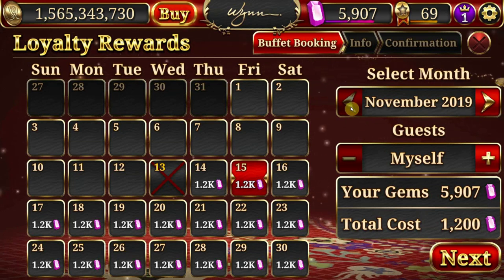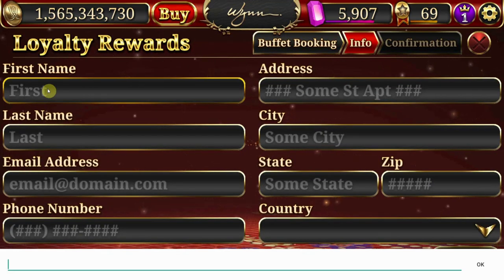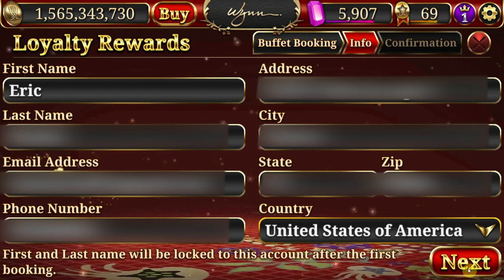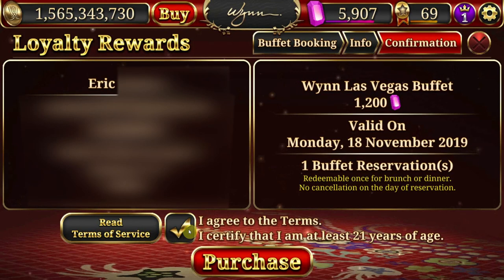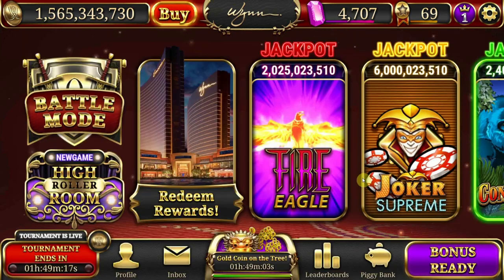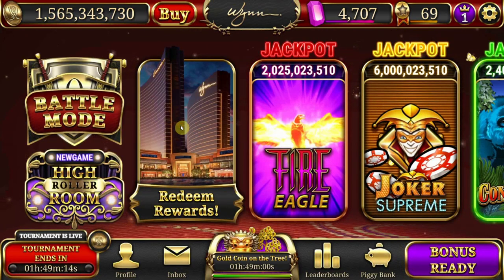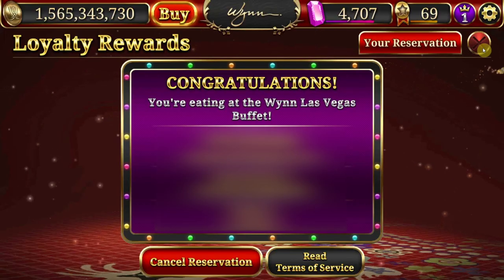Now that you know a few basics about buffet booking, let's go ahead and book our buffet. I don't have any lunch plans for November 18th — that'll be the first Monday I'm there — so let's select the 18th for 1,200 gems. Move down to next. After that, key in all of your information, click next, confirm your information, and read the terms of service. Agree to them and purchase the reward. And there you have it — you have your own reservation. Upon completion, when you open your app and go to Redeem Rewards, you'll find your reservation there.